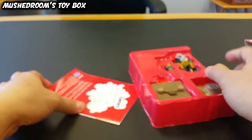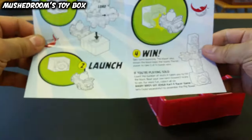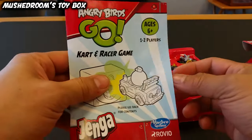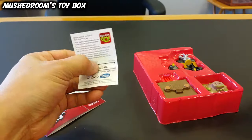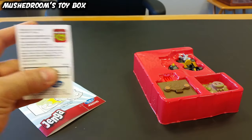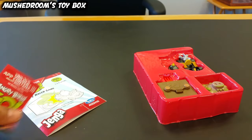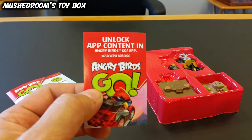Let's go ahead and open it up. We have our instructions right here — it tells you how to use the toy. Then we have our special code, which allows you to unlock app content in the Angry Birds Go app, which has the Jenga game.